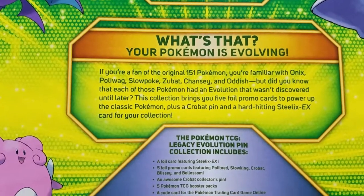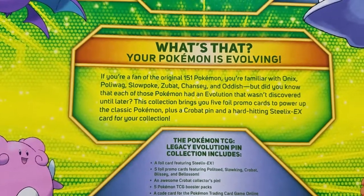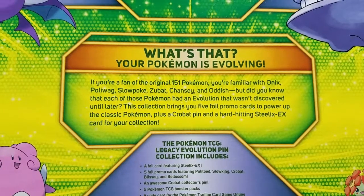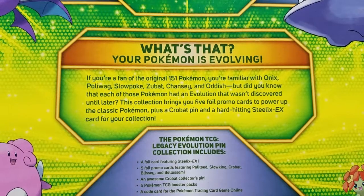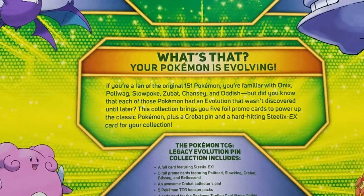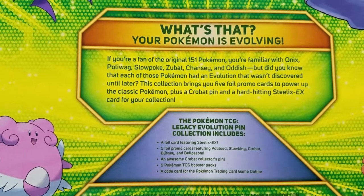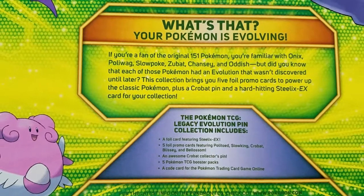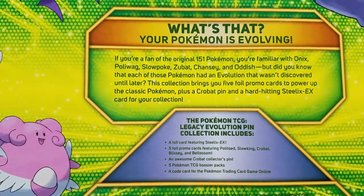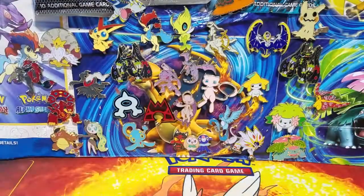The back of the box reads: if you're a fan of the original 151 Pokemon, you're familiar with Onix, Polywag, Slowpoke, Zubat, Chansey, and Oddish — but did you know each one had an evolution that wasn't discovered until later? This collection brings you five foil promo cards to power up those classic Pokemon, plus a Crobat pin and a hard-hitting Steelix EX card. You also get five TCG booster packs and a code card for the TCGO.